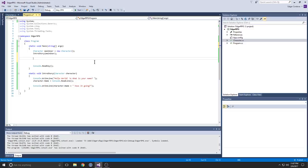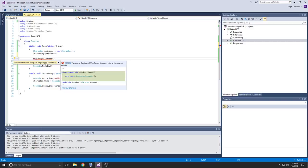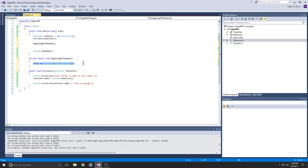Some sort of new method — beginning of the game. Is there a quick way to create this? There we go. Beginning of the game. I guess we're going to decide what type of character that we're going to build.